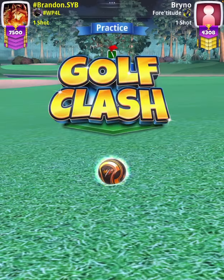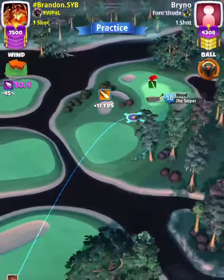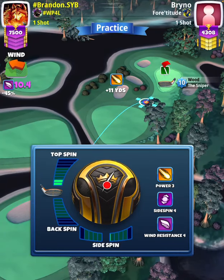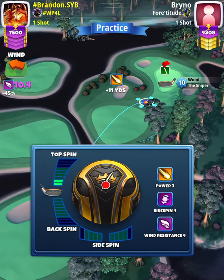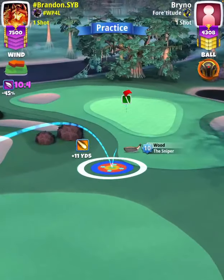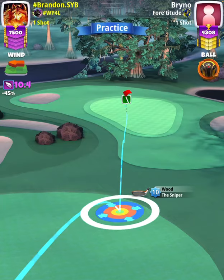For our approach shot we're gonna use a sniper level 10. The first thing we need to do is check our yardage when the shot loads — the plus yardage visible before we move our bullseye, which is plus 11. Then we're going to apply two topspin, no sidespin, and position ourselves so that the ball guide is to the hole.